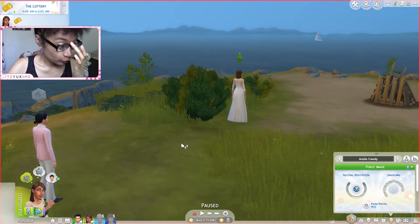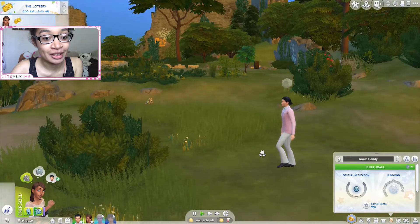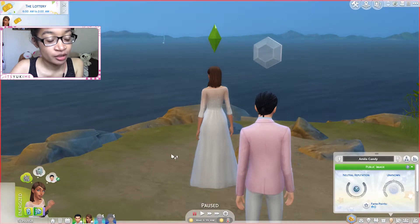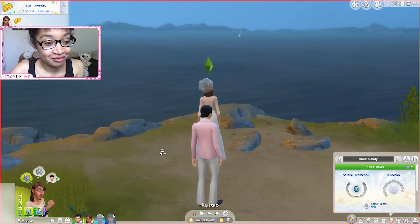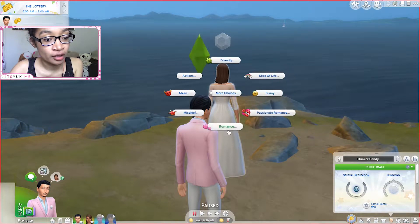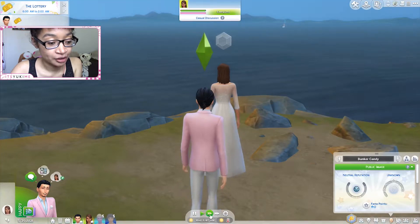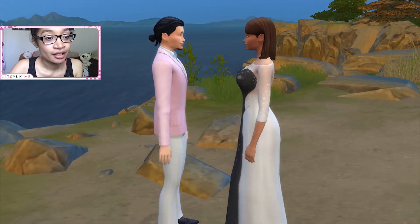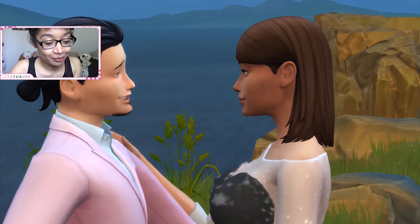Welcome back! I'm in one of my old saves to showcase this mod, and this spot on the island is so cute to show the slow dance mod off. They are married sims and soulmates — I've been playing with the same sim family since the game came out, so these are about 10th generation sims. I'm going to have my sim go to the romance panel and — yes — slow dance with Amira pops up. They're in their formal wear, so cute. She's asking her to dance.